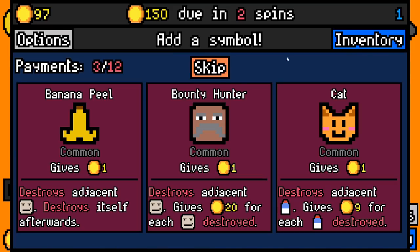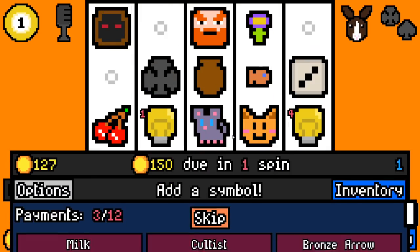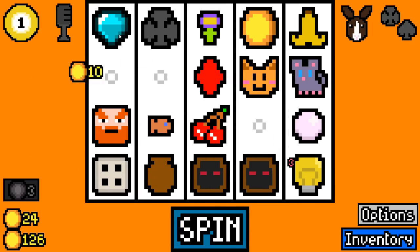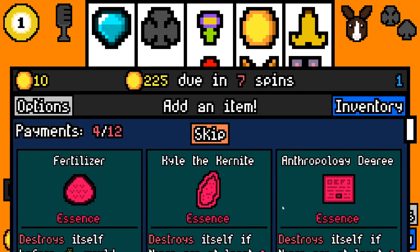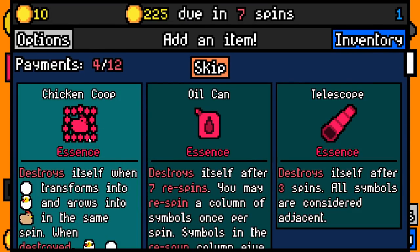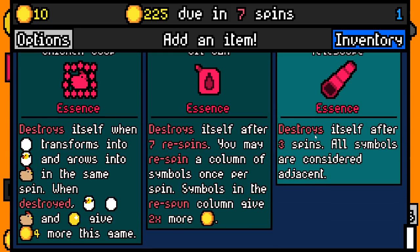We're not gonna make it to 150. Let's get a banana peel on the board. We might now — it's been multiplied! 127 rolled — we need to roll 24. Diamond got multiplied — yeah, we made it! We paid 150 with 10 spare. We're gonna add anthropology degree essence. We're gonna take chicken coop essence and black suits essence. We're gonna take a void creature. We're gonna take a piggy bank.